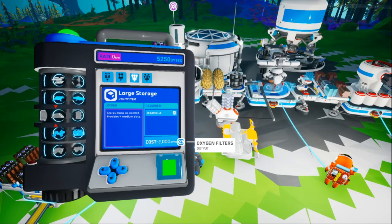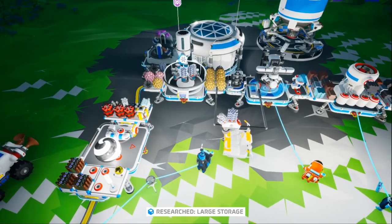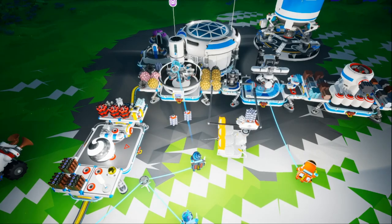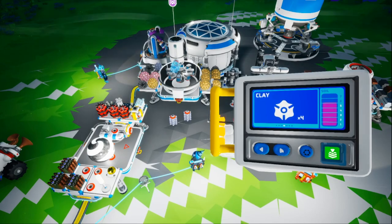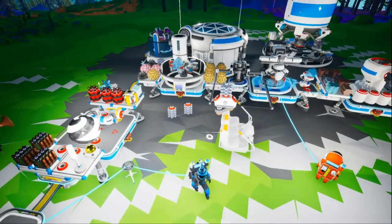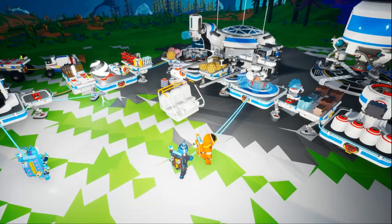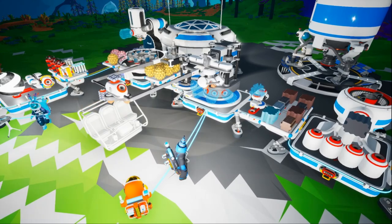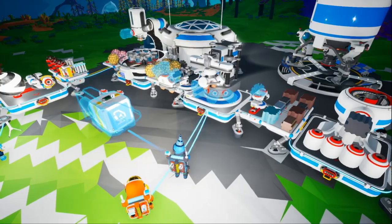Large storage silo requires nano carbon. Medium storage requires only three ceramic — that's pretty easy to make. We're gonna get the large storage first because it only requires three ceramic. We need to get better means of research — not research from this planet, because it's awful. We need packagers then. I have a ton of graphite and I have packagers.